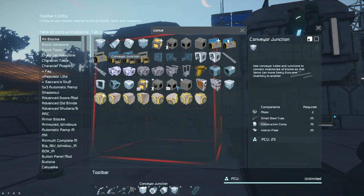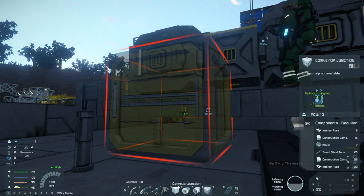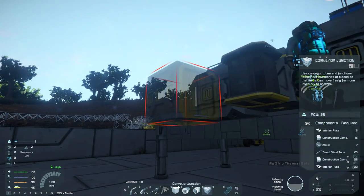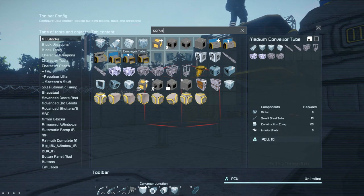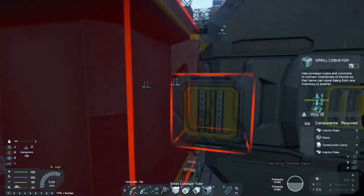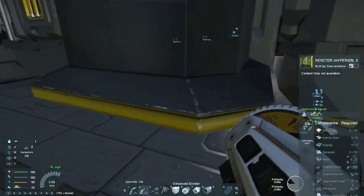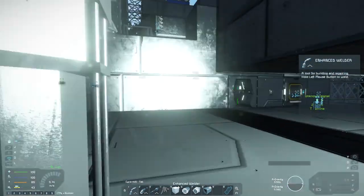Are you looking for the correct size of conveyor junctions? Yeah — it's because they're small conveyors, not large ones. Ah, that's probably what it is. Conveyor junction — this one looks good. What is this? Construction? No, that doesn't look right at all. Why can't I find a small conveyor tube? Got it. What's this, Exia? Reactor. Hyperion 3. Unfortunately it requires ten superconductors.